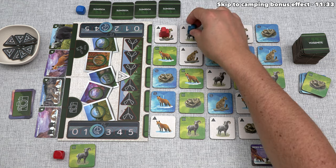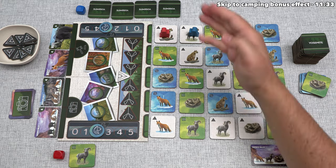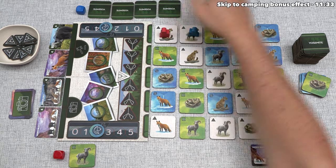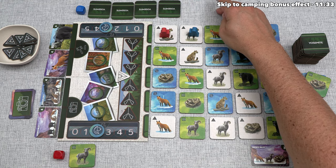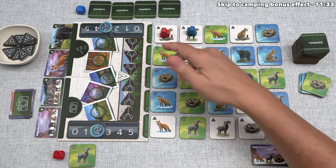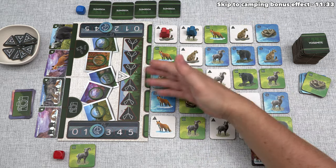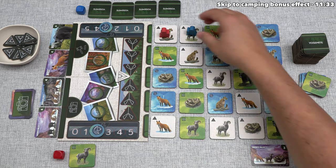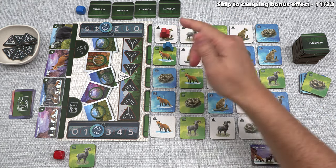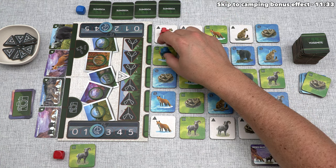Since we leaped over our opponent, we get to move them up to two spaces, deciding where they go — each move must be orthogonal. I'm thinking the blue player might not be able to complete a photo right now, so let's move them onto one of these photo bonus spots. Maybe that will force them to eat fish to reposition. We'll move them two spaces over here onto this red fox with a photo icon — it's possible this might get in their way.